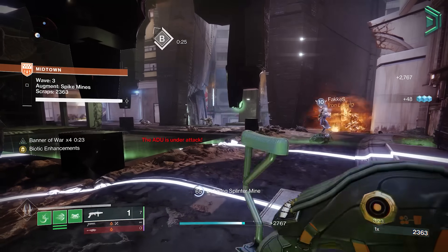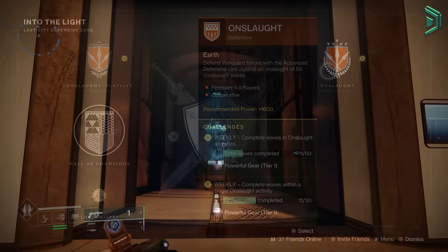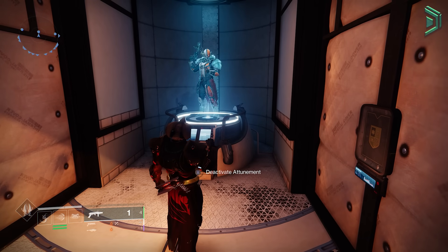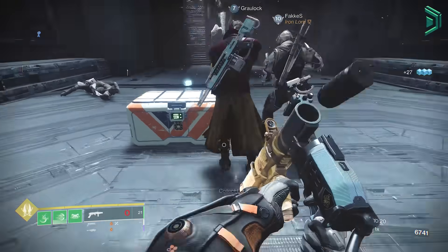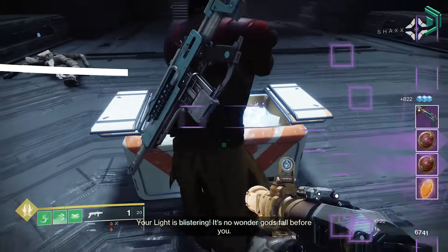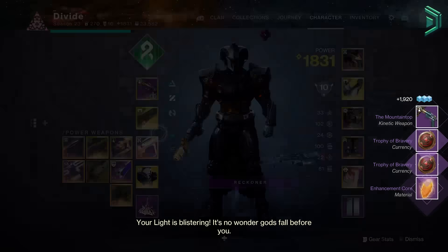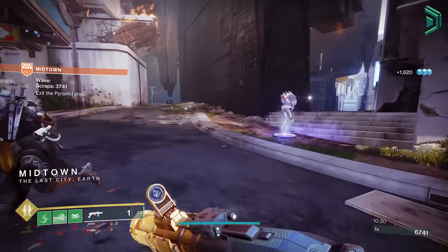You get this weapon by farming the Onslaught activity at the Into the Light destination. Make sure you do the Mountaintop quest to unlock the attunement, which gives you a higher chance of getting Mountaintop to drop from reward chests every 10 rounds. Without it, the growing loot pool means it could be hours before you get a single drop, let alone a god roll.